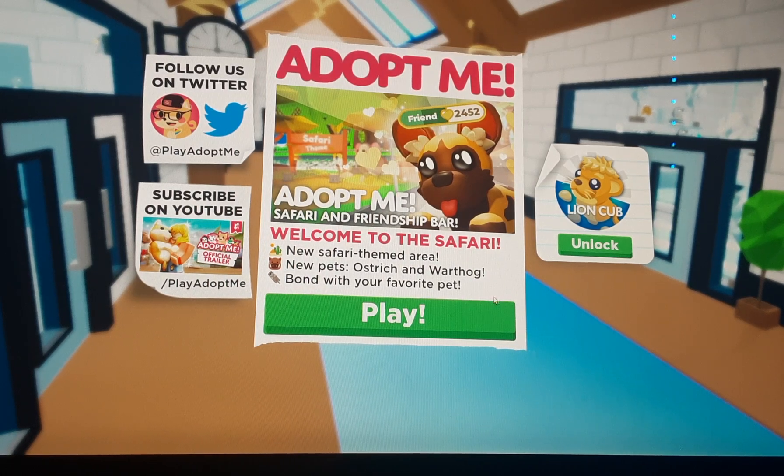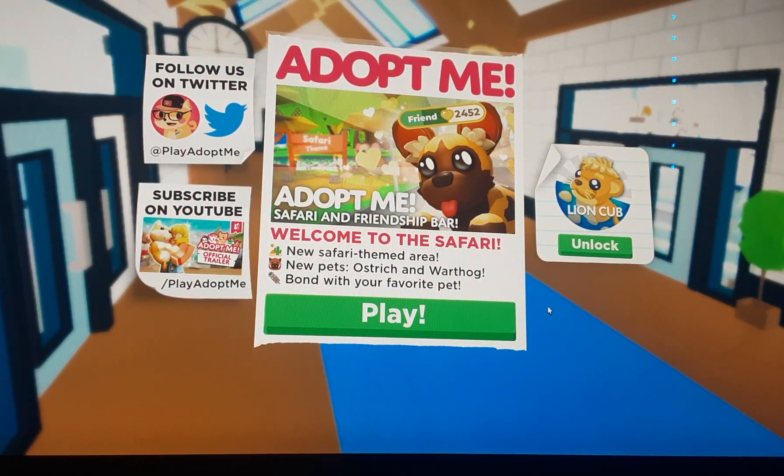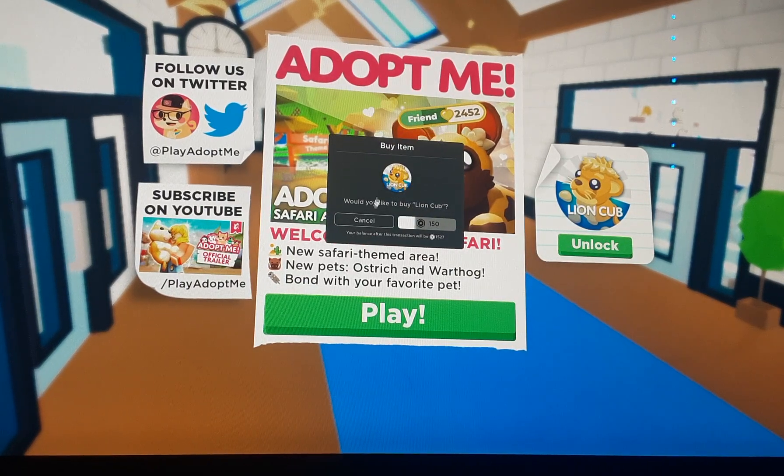Welcome back guys to a new Roblox Adopt Me update. Today's update we will be checking out the new Safari theme and friendship bar update. This update includes a new Safari themed area, new pets — ostrich and wild hog — and bond with your favourite pets. We've also got a new Roblox pet which is the cheapest pet at the moment in Adopt Me for 150 Robux.